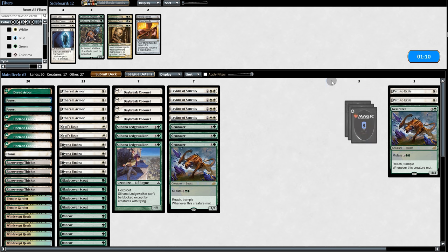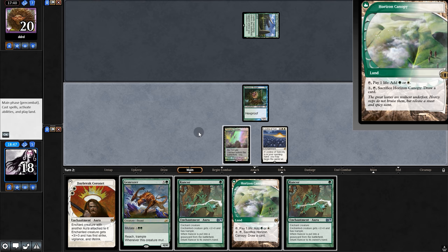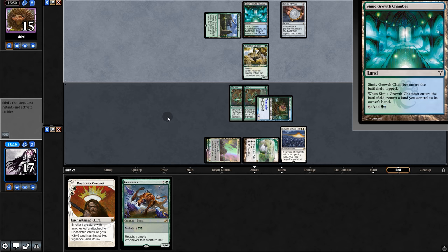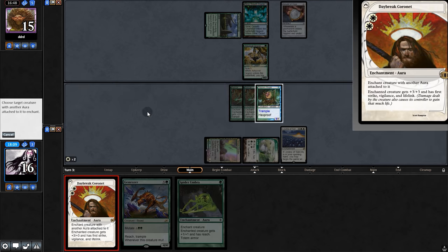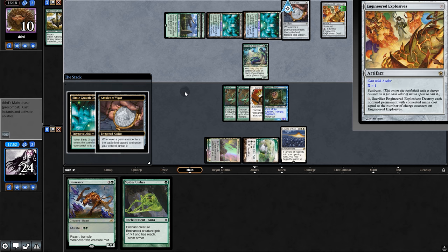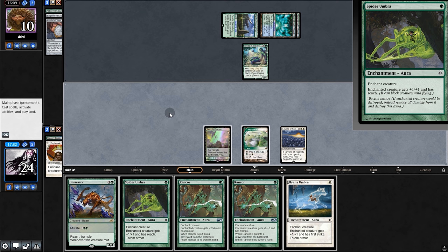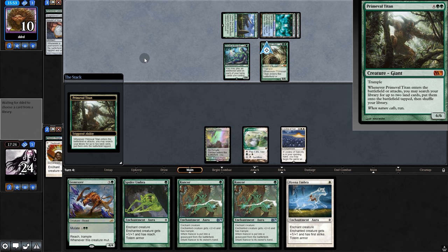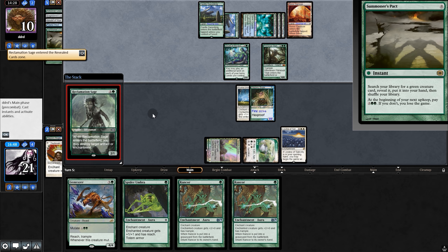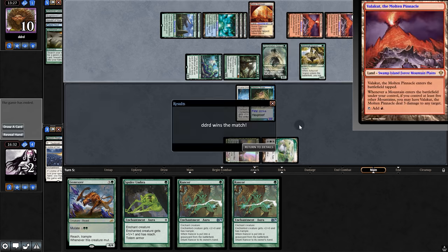Game two — we bring in Gem Razor and Path. Opening hand has Bogle, Gem Razor, and Leyline — we keep. Play Bogle with Rancor, swing for five. Opponent plays Amulet, Grazer, and Growth Chamber. We need a land desperately but don't get one. We play Daybreak — if they have Force of Vigor we're done — but it resolves. Swing for eight, they chump, then play Dryad and Engineered Explosives — super lucky. We had Umbra in hand. They have Titan too — they just had the perfect opening hand. They Transmute for Summoner's Pact and take out our enchantment. Our streak comes to an end — but at least not at the hands of a companion deck.